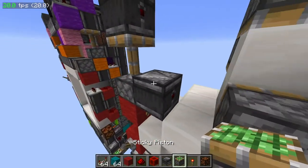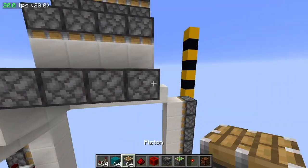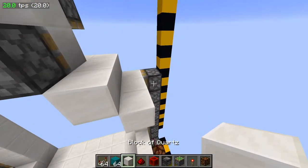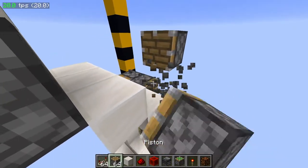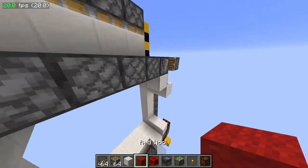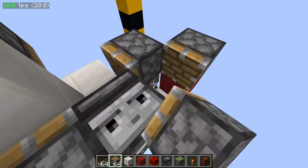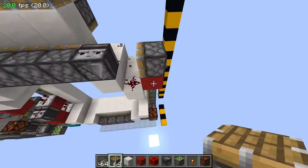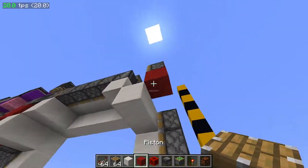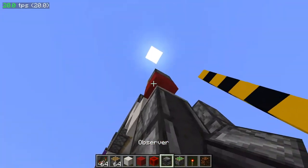That's actually a sticky piston, not a piston. This is going to be a piston though. Fill that in. I have a slider right here, observer. I have a dust right here. Don't worry, it's locational for now, but there's going to be a piston head here later that's going to be restricting this piston from pushing. So just don't test this as of right now. We'll test the top before we go on to the bottom, I promise.